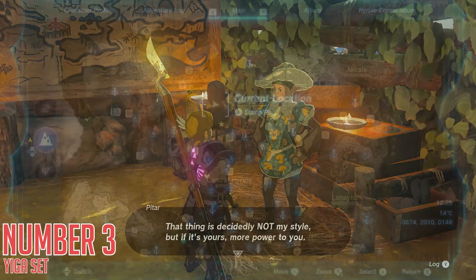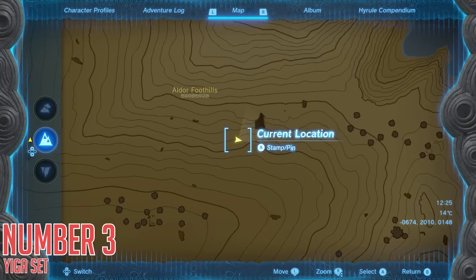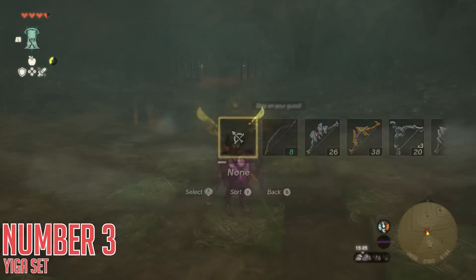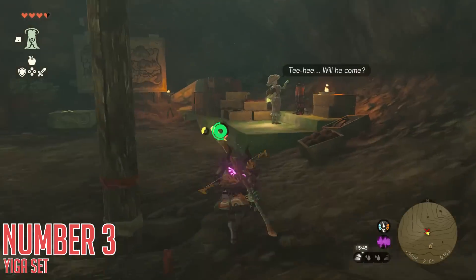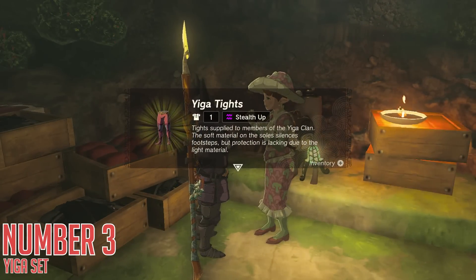Then finally, up in the Eldor Foothills on your map over in this location, you will see a little blotch if you zoom in on the map. This is actually the entrance to a cave, so head here and go in the entrance to find another pair of Yiga clan members. Look up to the roof in here where you'll find an elaborate looking hole, use a send to fling yourself up into the chamber, and talk to the NPC in here who will give you the Yiga tight leg armor.